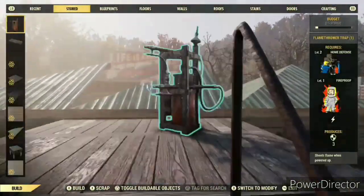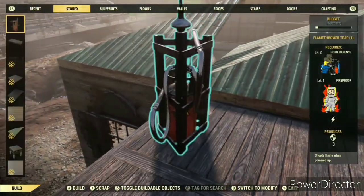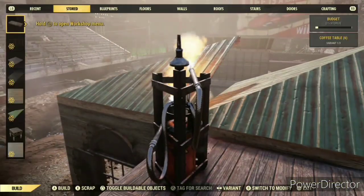Now change the flat roofs to corner pieces and burn them. They will be changed again later — I just make them corner pieces to avoid confusion.